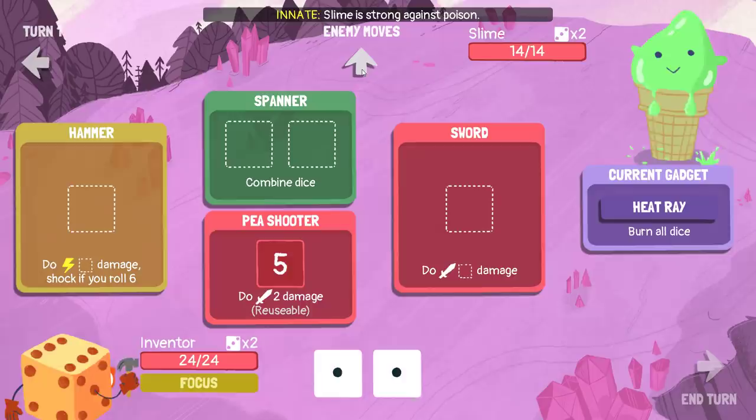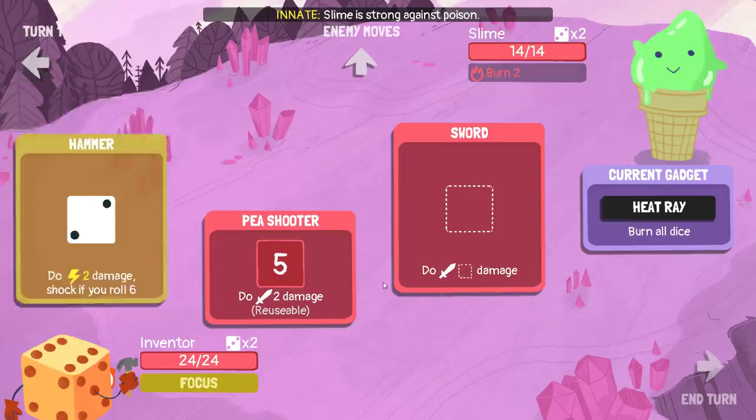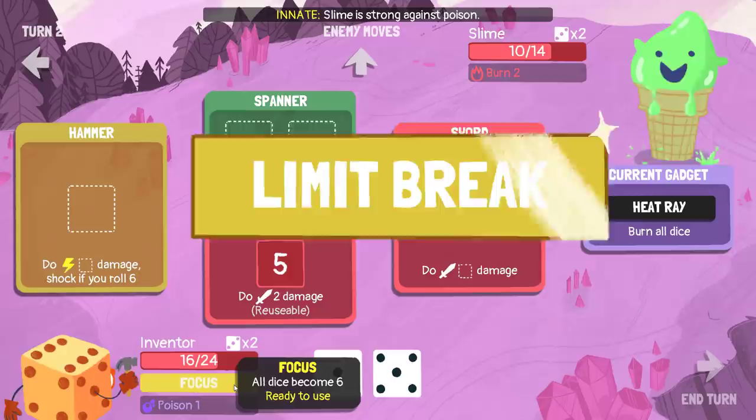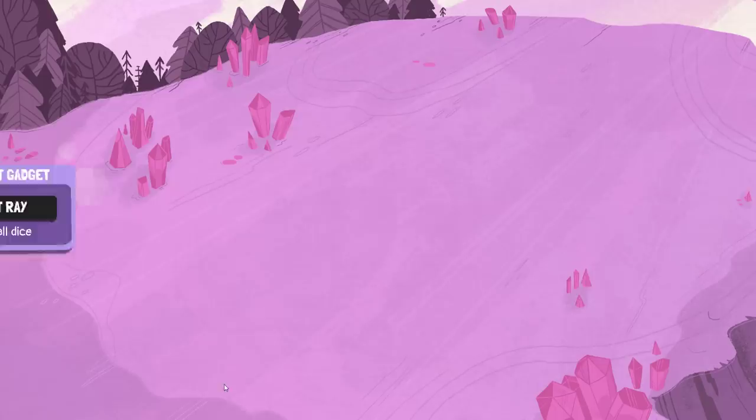We start with a sword, hammer, spanner, pea shooter, and a sword. It's kind of nice I guess — it's a really awful roll, but that's fine. We don't get any armor or any scrap to throw away, but this is actually better because the stuff is actually useful to start out with. I'll take it.